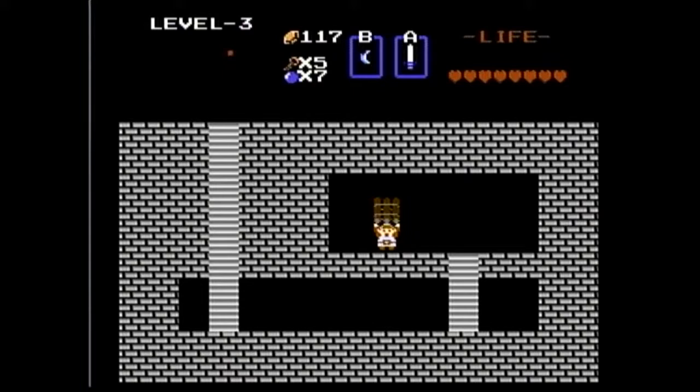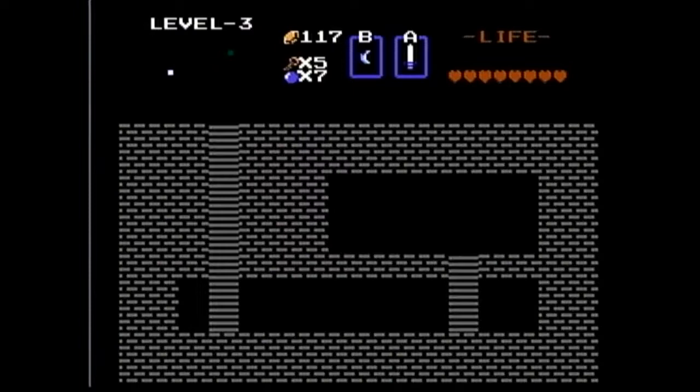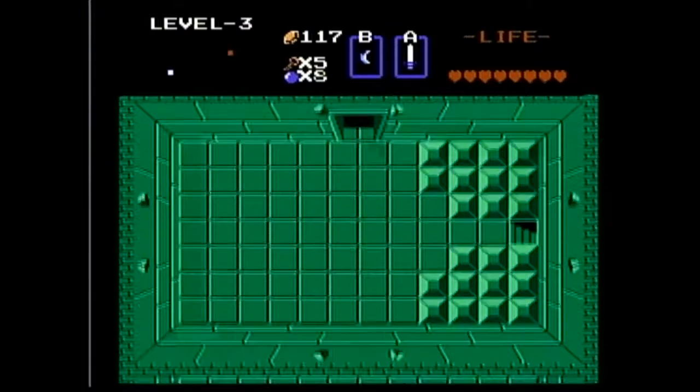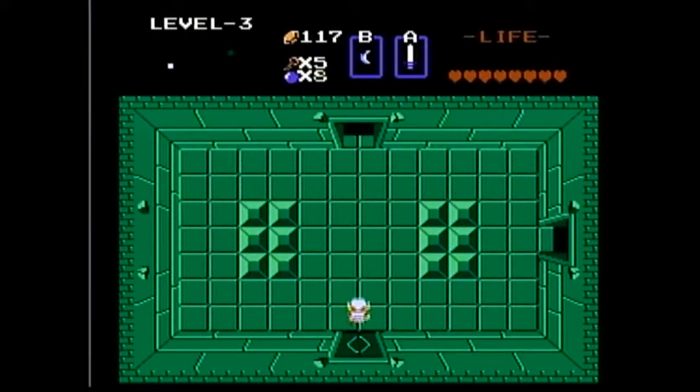Grab ourselves a raft. That'll help us back up on the overworld — I'll try to make use of it before the episode's up. There's no reason not to grab the bomb at this point, so I'm going to grab it because I'm not coming back this way. At least I don't plan to.